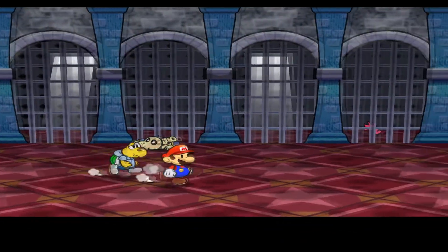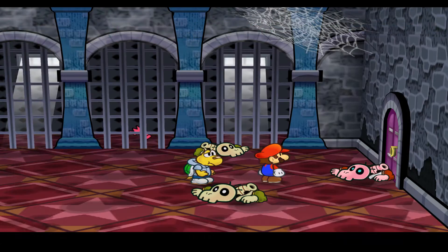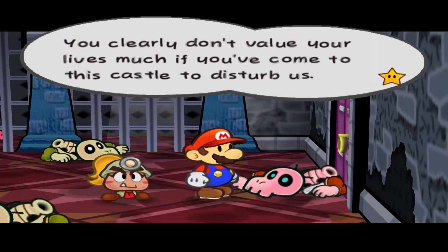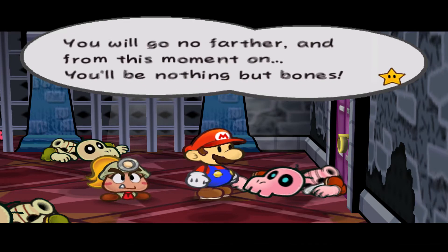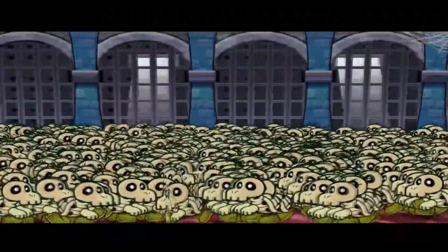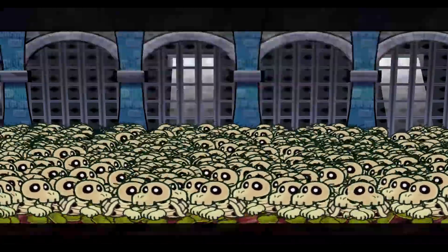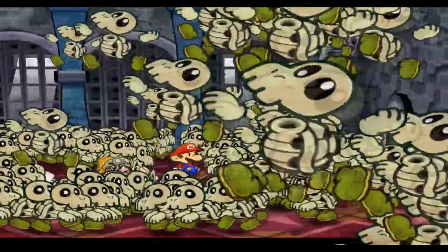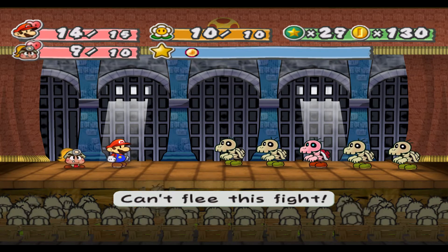We go ahead and switch Goombella back in because we have another new enemy encounter. A voice shouts: 'You've come to this castle to disturb us - you will go no further and from this moment on you'll be nothing but bones!' We get engulfed by a bunch of dry bones and they all come to life.